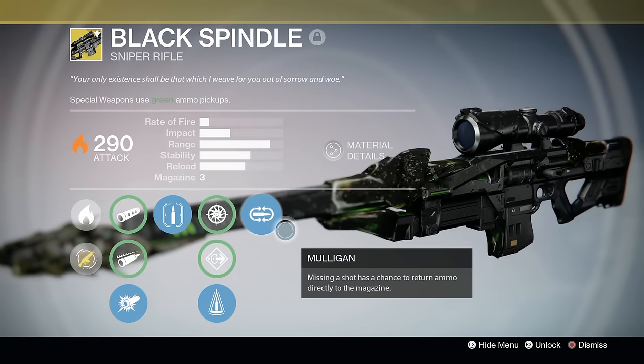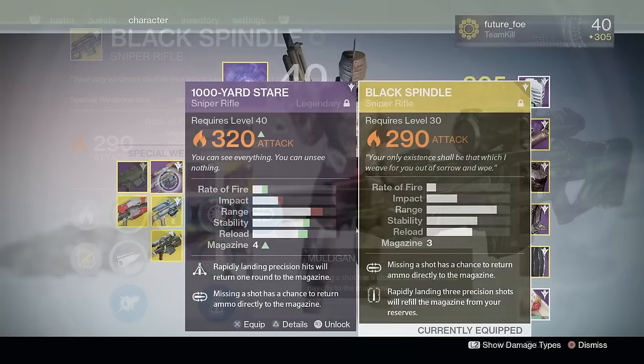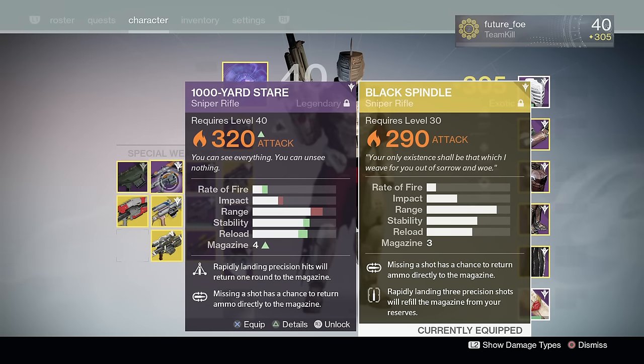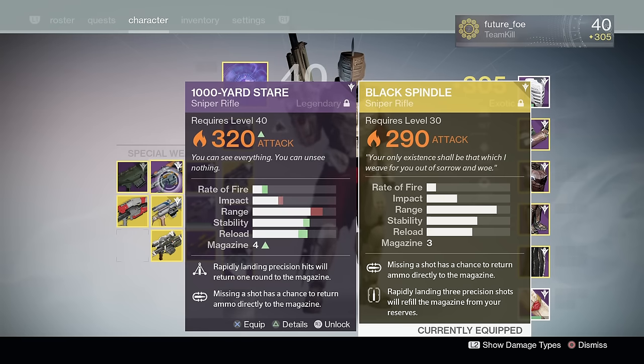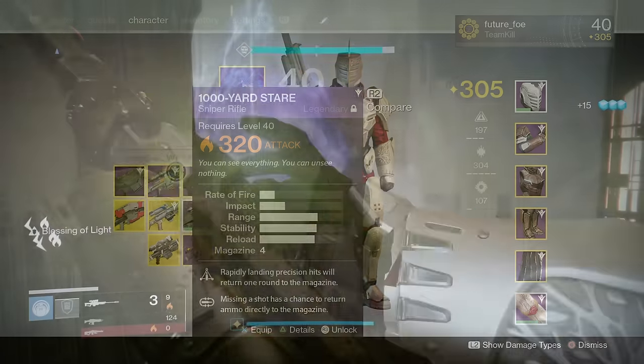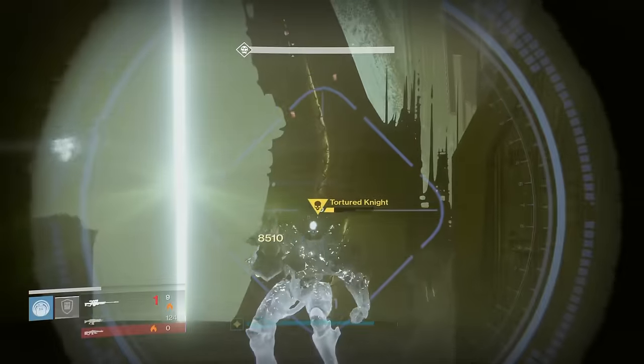Bungie has since changed that and now White Nail does take ammo from your reserves. The Black Spindle's final perk is Mulligan — missing a shot has a chance to return ammo directly to the magazine. Comparing it to my current favorite sniper, the Thousand Yard Stare, the stats are pretty similar, but that small difference in rate of fire actually makes a huge difference. The Thousand Yard Stare has Triple Tap instead of White Nail, giving it effectively a five-bullet magazine where that fifth bullet does not come from your reserves.